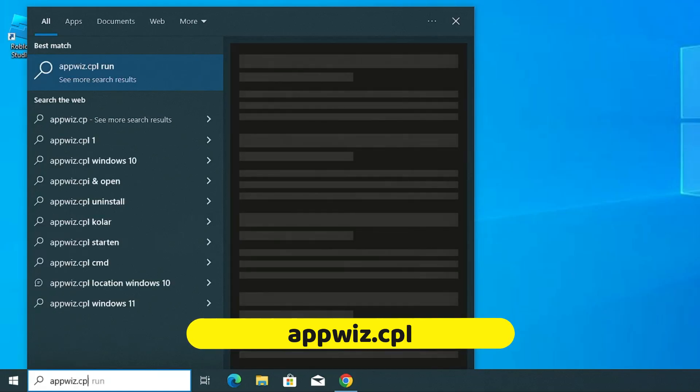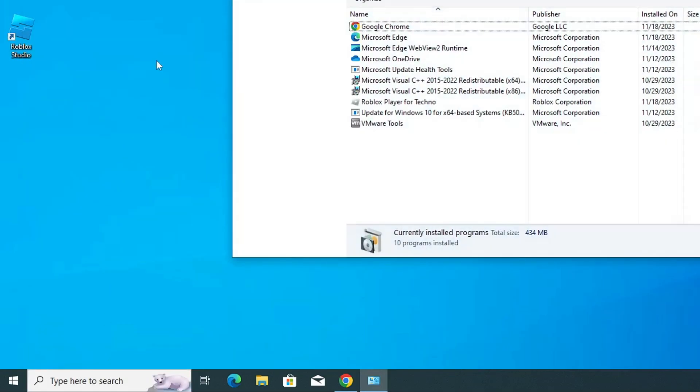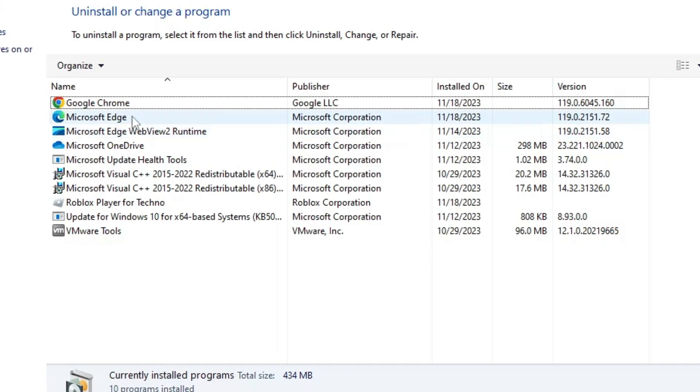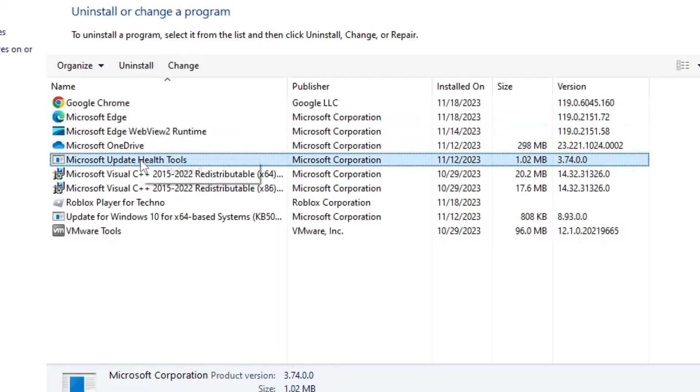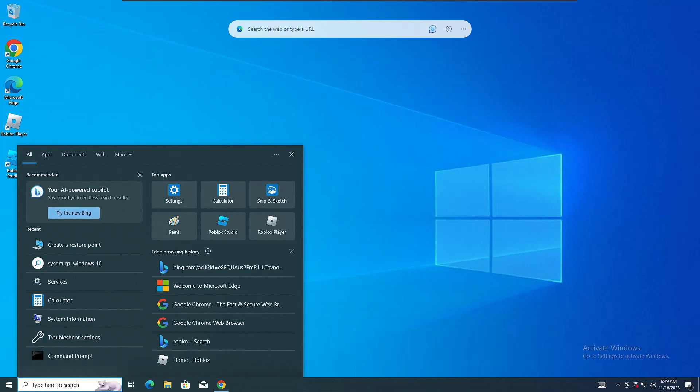Click on Windows Search, type 'appwiz.cpl', and hit Enter. It will list all applications and programs installed on your computer. Many times you install applications you don't use in the future, or accidentally install software. Look through the list and whichever you don't use or don't recognize, right-click on it and choose Uninstall.